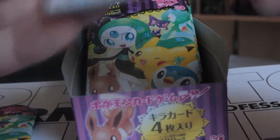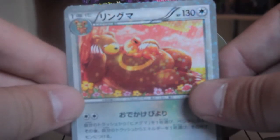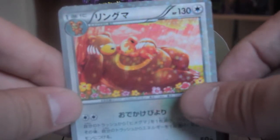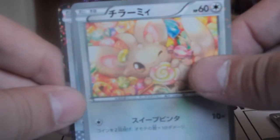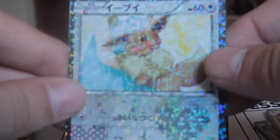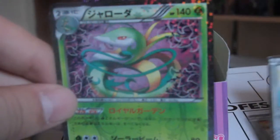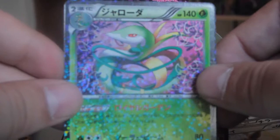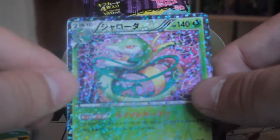Next pack! We've got an Earthsaring, another Earthsaring, Mincino, Eevee — I love the holographics on these cards, they look awesome — and a Serperior. Oh, they look so good.